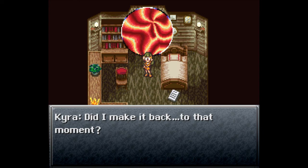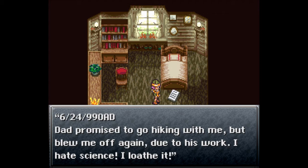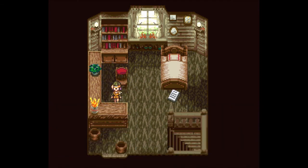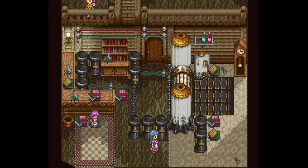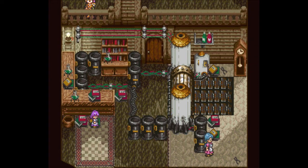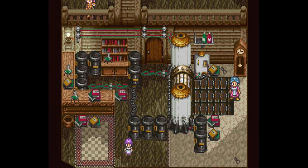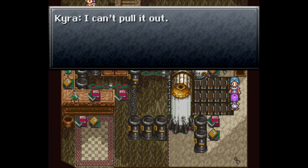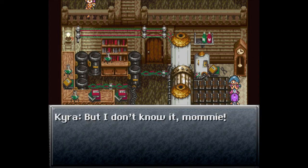Did I make it back to that moment? A diary entry: '624,990 AD — dad promised to go hiking with me but blew me off again due to his work. I hate science, I loathe it.' Where are we? It's down here. There's a girl named Lara — Tabon says to keep away from this machine. It's dusty. 'Dear me, my skirt! Kyra, help!' This doesn't sound good. 'I can't pull it out — cut the damn skirt. Enter the password to stop this machine, but I don't know it. Mommy!'